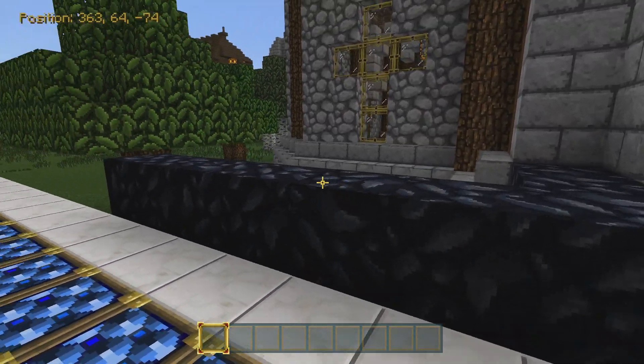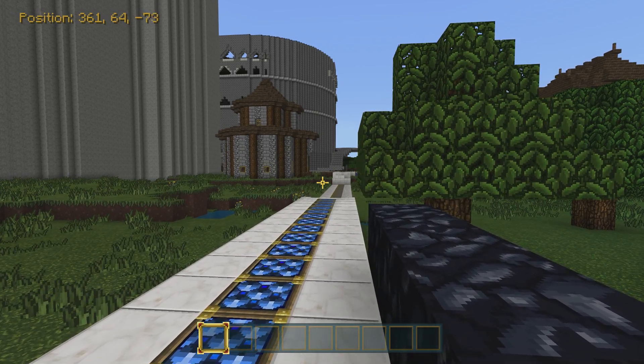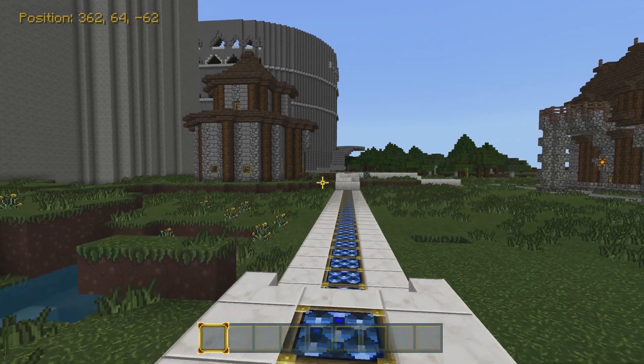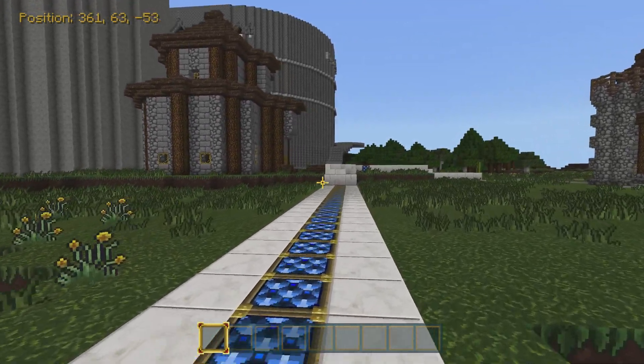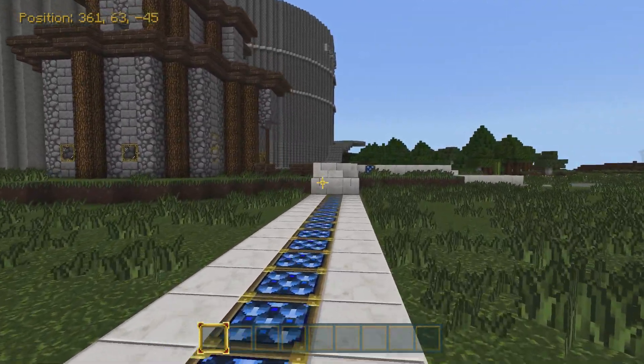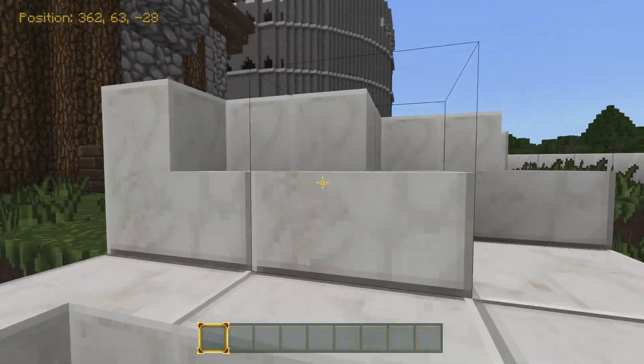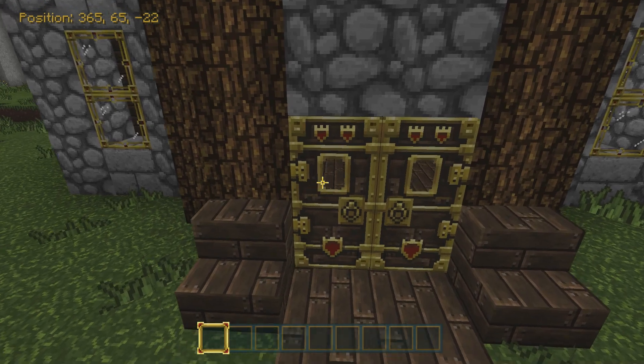Overall I'll give this building a B — on a scale of F to S with some other letters if I feel something is really bad. Moving on, we got another house — so what do we got going on in this one?